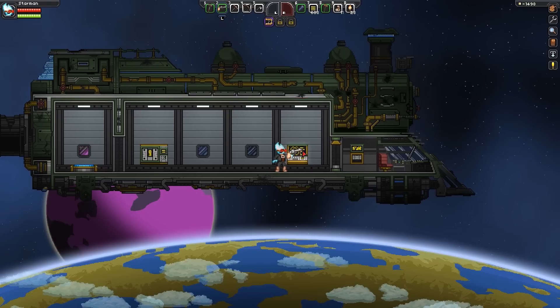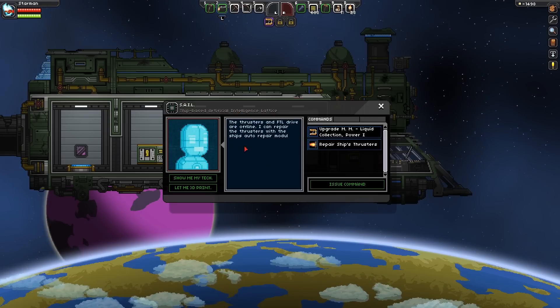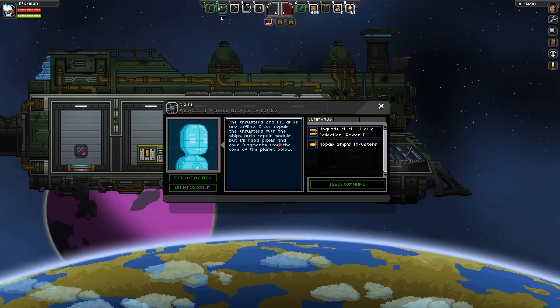This is something that's new in the nightly builds. I did show you guys SAIL — Ship-based Artificial Intelligence Lattice — in the last episode. This is sort of your guide in the beginning of the game now. It will give you your early quests to get you started and get your feet wet in the game if you've never played before. And I've done all the early quests already.